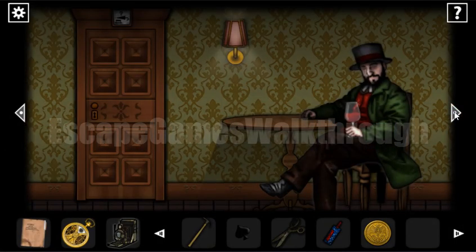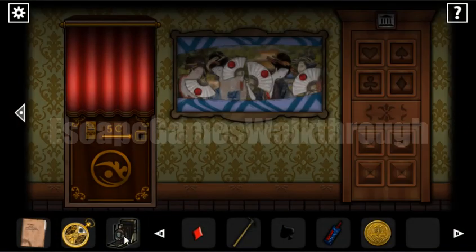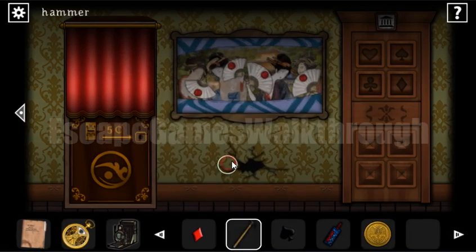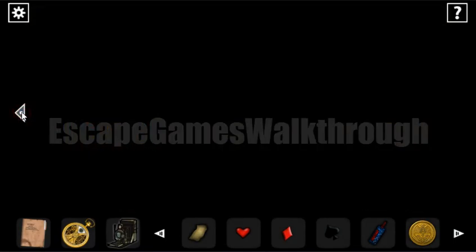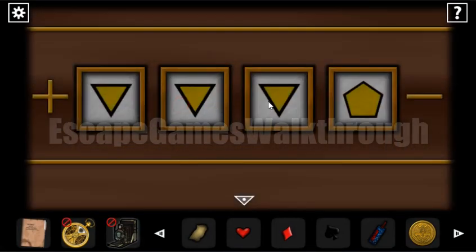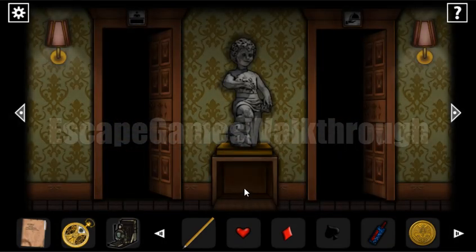We use scissors to cut the pocket of that man and get a diamond shape. Using the camera in this room, we can see a place marked with a cross — we use the hammer there and get the third shape plus a paper hint: triangle, triangle, triangle, pentagram, and rhombus. We enter that sequence in the drawer — triangle, triangle, pentagram, rhombus — and it opens, revealing a sharp pencil.